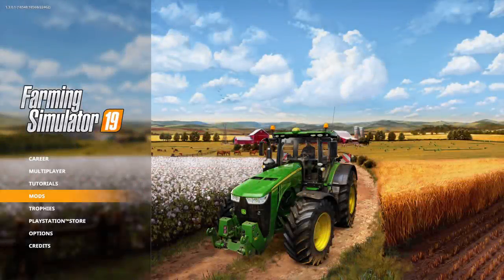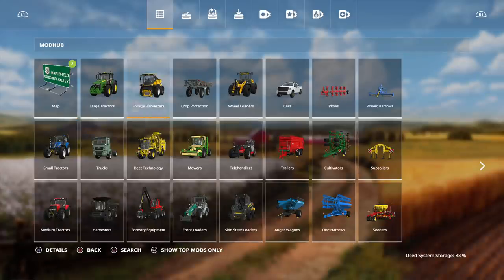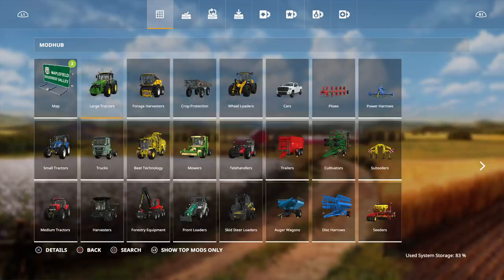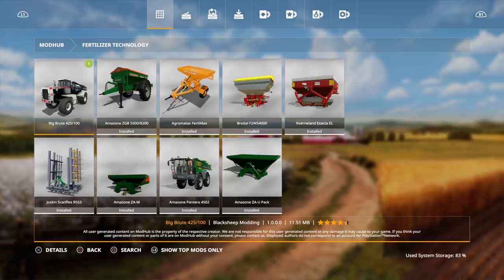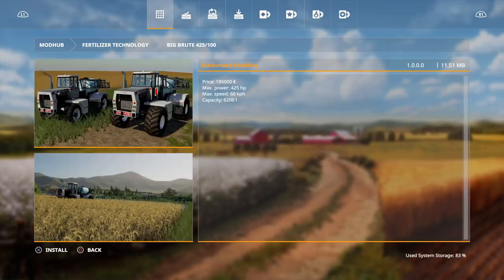Here we are on PS4. Let's go to the mod section and click the 'Show All Mods' button. First we have an update to the Midland Landscape map — it just fixes the BGA. Then under fertilizer technologies we have the Big Brute 425 100 by Black Sheep Modding — price is $195,000, max power is 425, max speed is 60, and capacity is 6,200 liters.